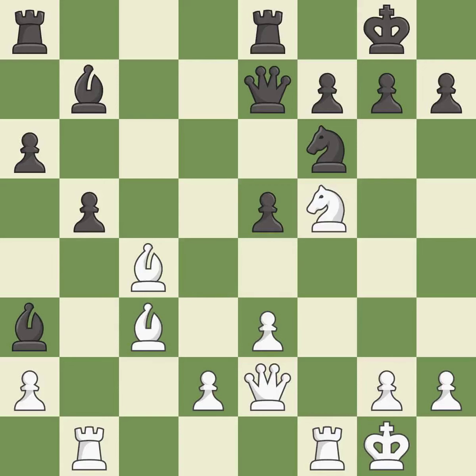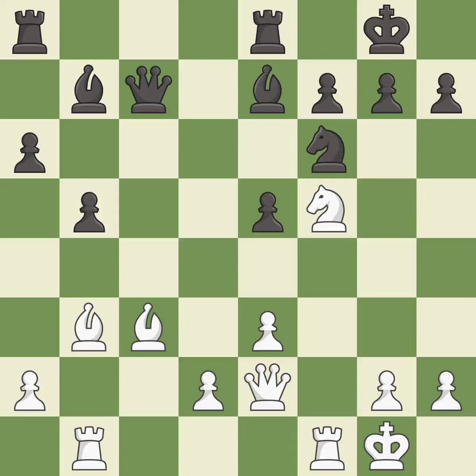This wins time by threatening a queen and forcing it to move away — it is best. This ignores a better way to move a queen to safety — it is a mistake. This moves the bishop to safety — it is best. The game was close to balanced, but now white has a winning position — it is a mistake.